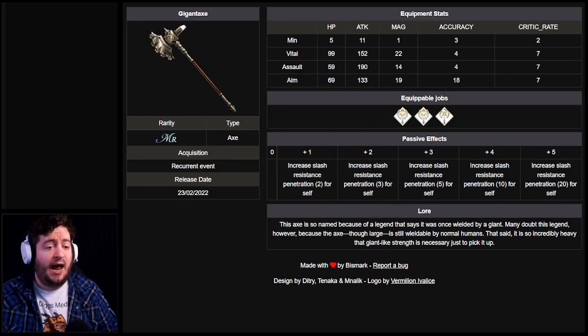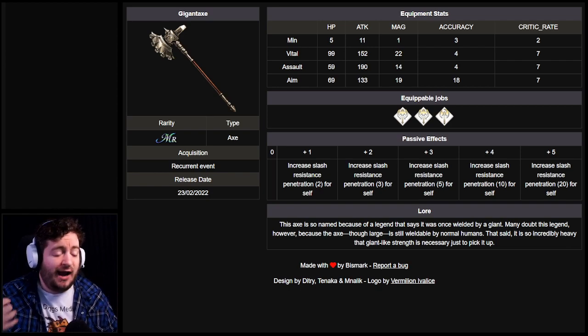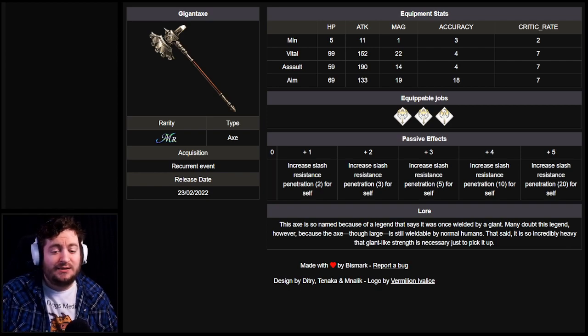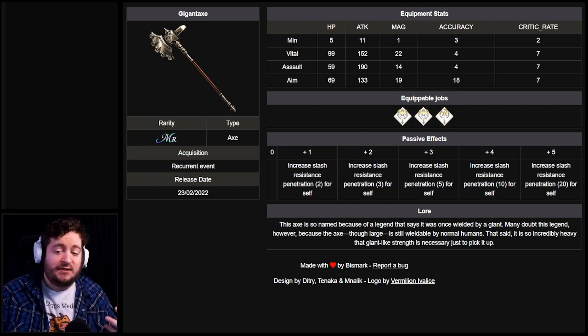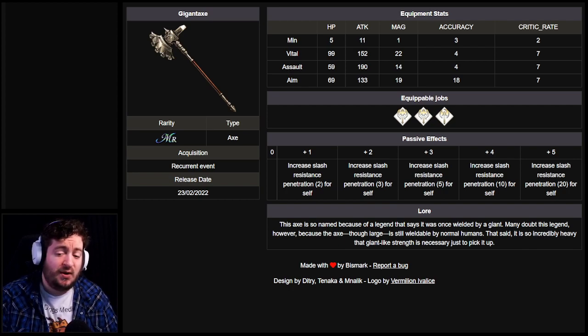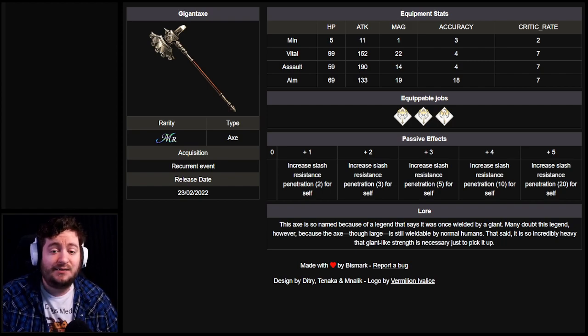Gigant Axe is an axe that was originally released with Summer Killfame, and we've kind of been waiting for it for a long time. It is a very unique and very powerful axe because the plus five modifier gives slash resistance penetration 20 for self. There are a lot of times where having slash resistance penetration 20 is going to be very helpful, so it is a weapon you're going to want to get and max out.